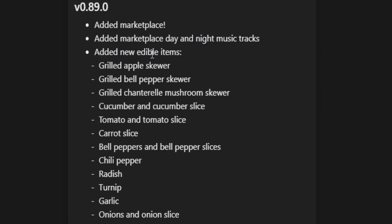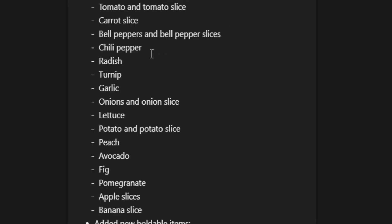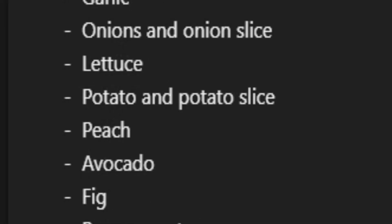They added a ton of new edible items. There is an apple skewer, a bell pepper skewer, a mushroom skewer, cucumber and cucumber slice, tomato and tomato slices, carrot slices, bell peppers, bell pepper slices, chili peppers, radishes, turnips, garlic, onions and onion slices, lettuce, and potato.